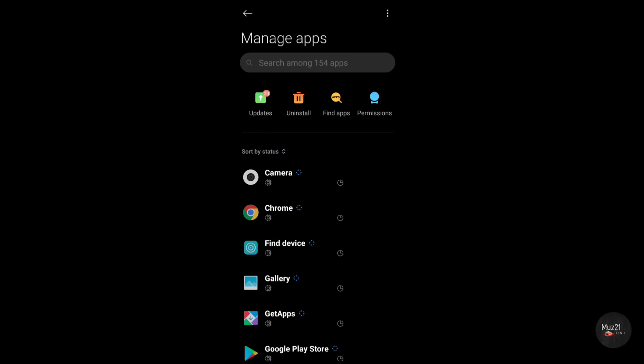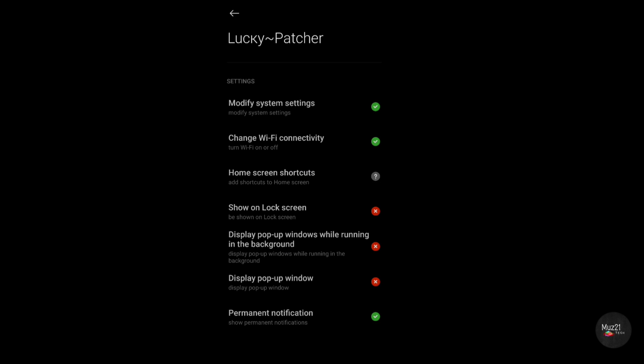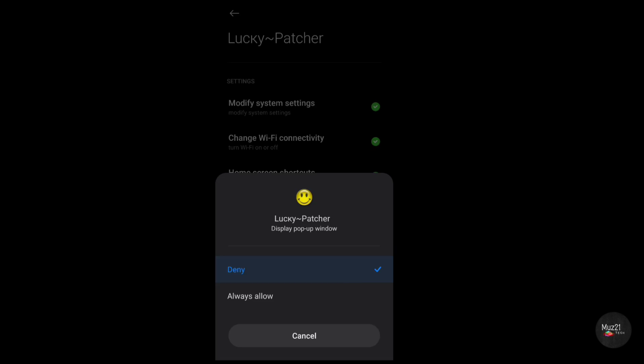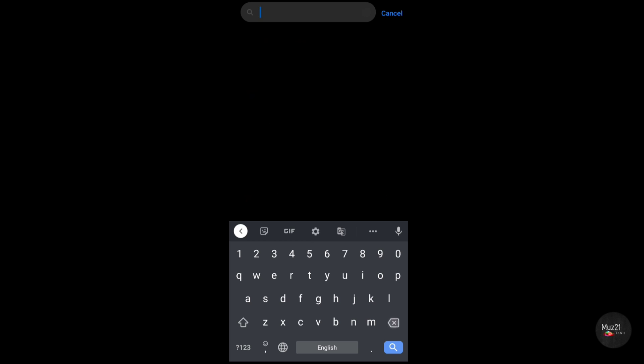Now go to settings and search for the Lucky Patcher app. Enable all the app permissions and other permissions also. And turn on the auto start. Do the same for these apps also.